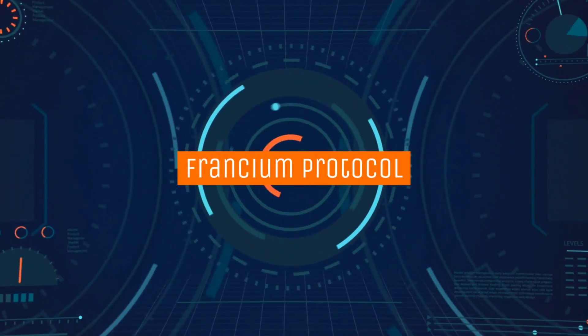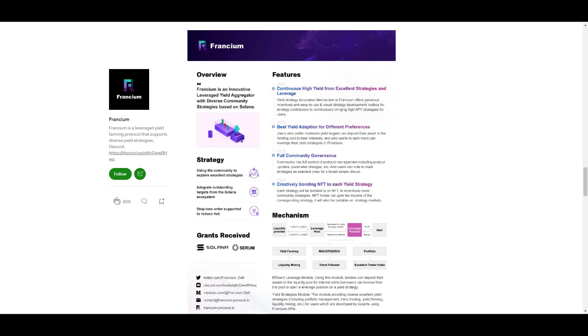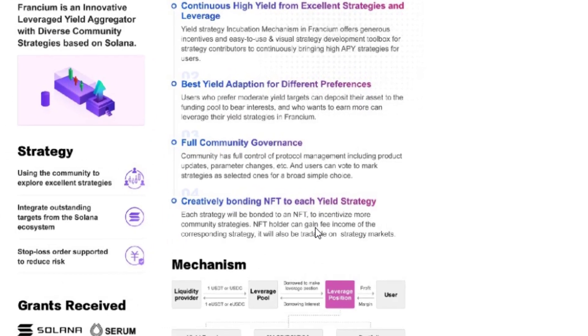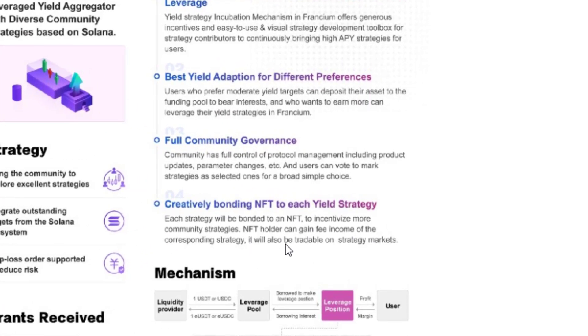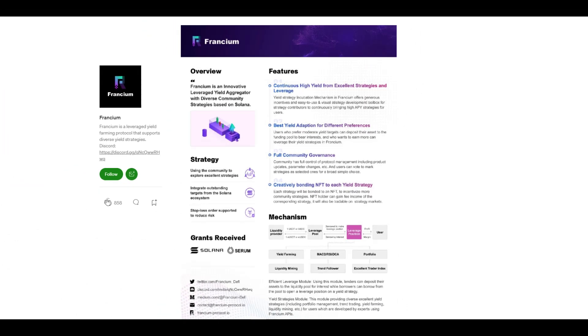The next protocol is Francium, a leverage yield aggregator. It makes it easy for the community to create strategies, and each strategy is bonded to an NFT. That NFT earns fee income from the corresponding strategy and is tradable on the strategies marketplace — a great incentive for community members to share strategies. Typically with other yield aggregators, a strategy is good for a few weeks to a month, but the overwhelming number of deposits eventually dilutes the yield until a new strategy is developed.